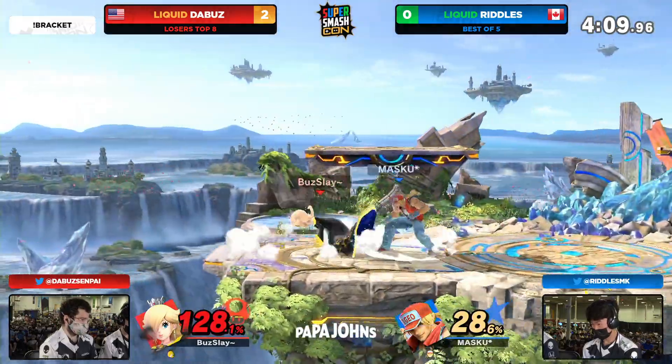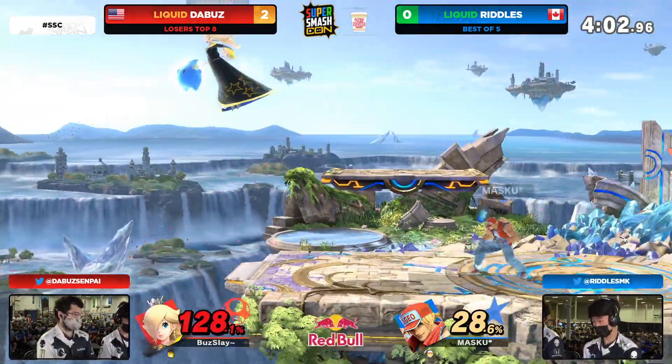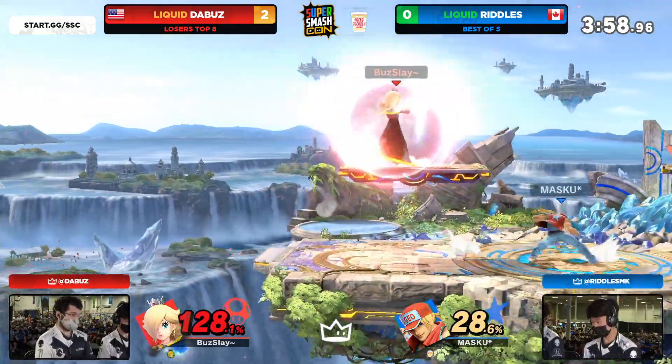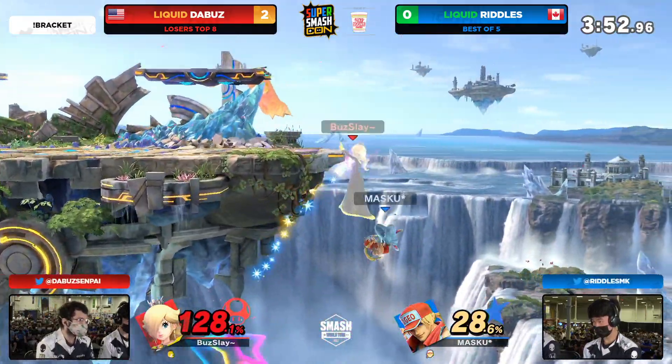Riddles trying to catch a landing right now. Another parry — too far, not going to be able to get the punish. The Luma is back. Tries to get the dash grab but not in a great position for the Buzz. Trying to get out of the corner — the Luma not getting out of that corner either. There goes another one — a dash attack that's going to take care of the Luma.